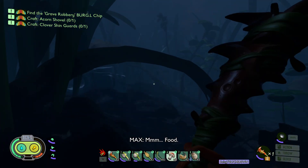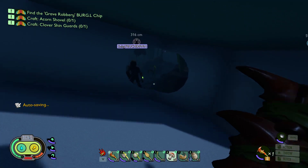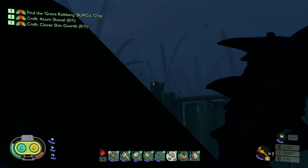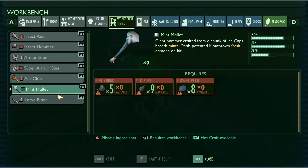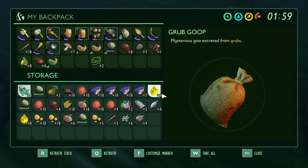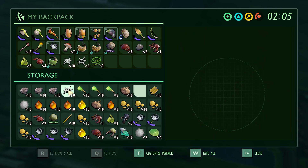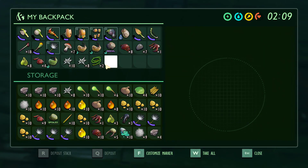What are you getting with your hammer? I got 20 mint part chunks. So now we can each get a level 3 hammer. Do you have to just research them first though? The mint mallet - we can make four of them! We need a lot of silk rope and flower petals. Flower petals we don't have. We can make a lot of silk - how much did we need? We need nine silk rope for one and eight flower petals.